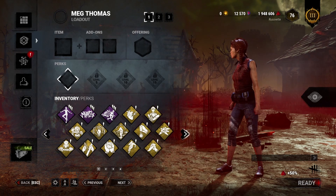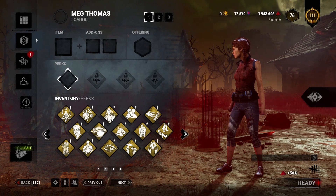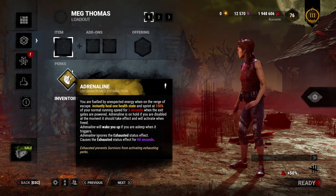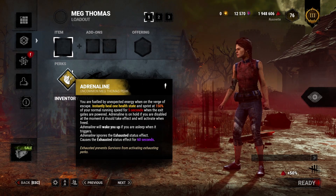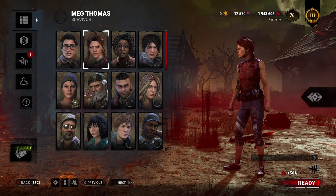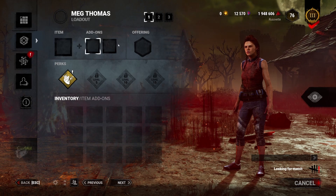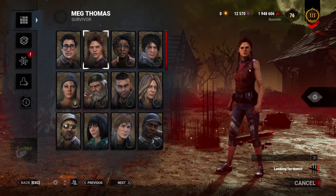If you're running Meg for the first time, I'd recommend equipping Adrenaline or Sprint Burst — most likely Adrenaline, because it will heal you one health state instantly. If you're on the ground when exit gates activate, you'll instantly heal off the ground and gain a speed bonus. I'll go into a game at Gold 3 with just one perk.